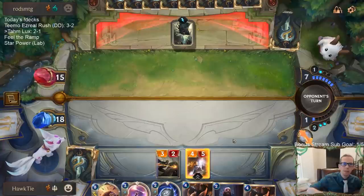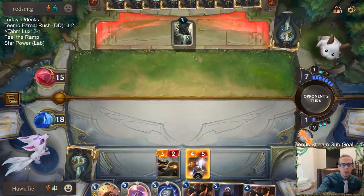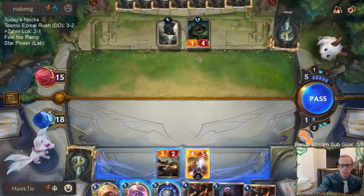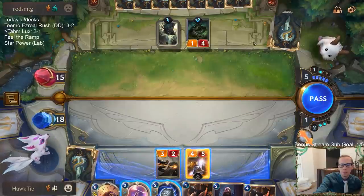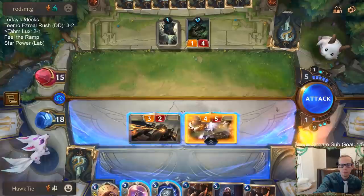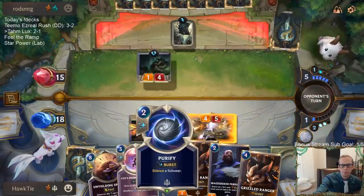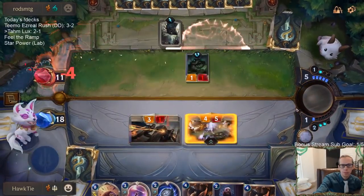I'm just keeping my spell mana. They've used two Vengeances — one was obliterated or tossed. Do I really want to Purify this thing to keep them from tossing? Oh — okay, I wasn't expecting that block.